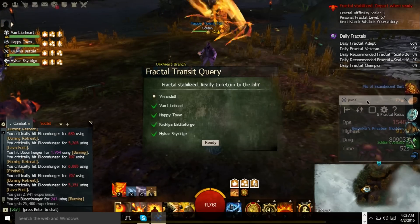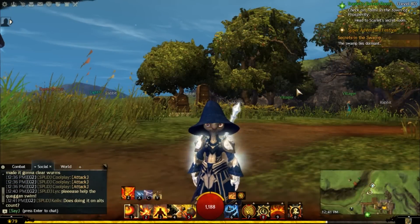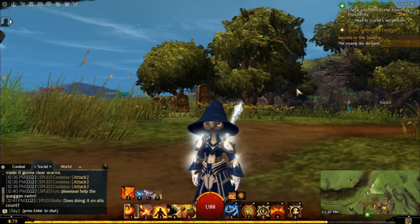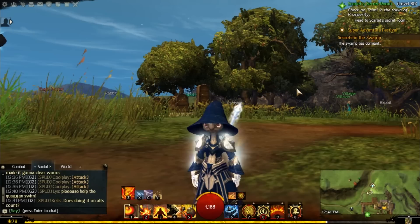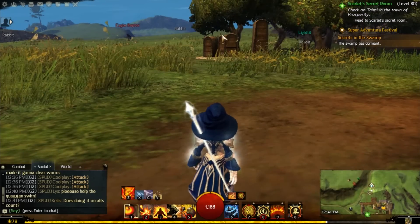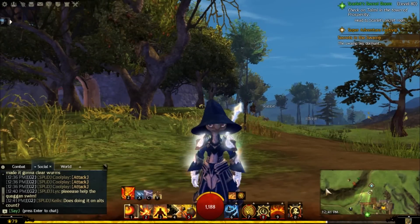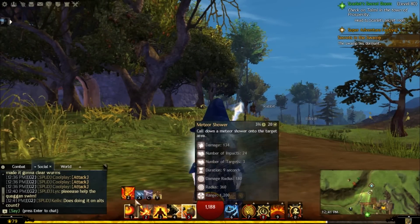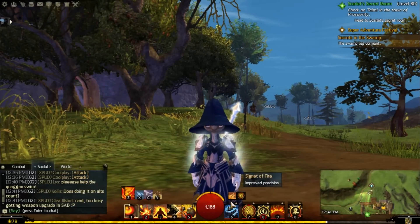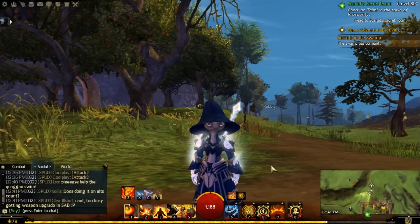Let's go over the build now — we're going back to the normal UI, standing in Queensdale. We're running staff, obviously. Staff is the power Elementalist build. I'm going to go over the skills first. This is Tempest — be aware, we are using Tempest for maximum damage. If you don't have Tempest, I can make a separate PVE guide for just staff non-Tempest.